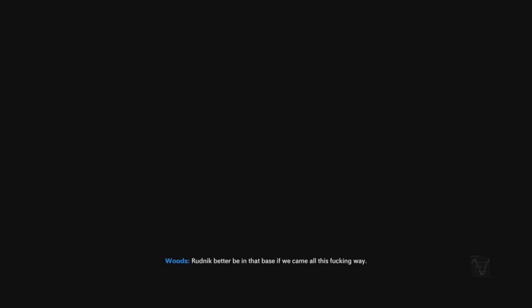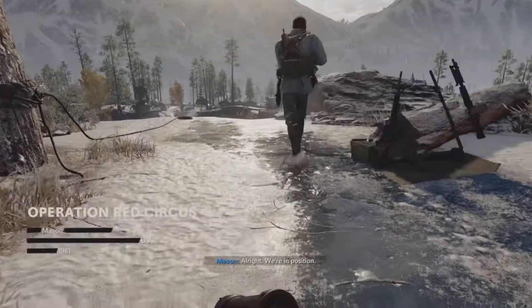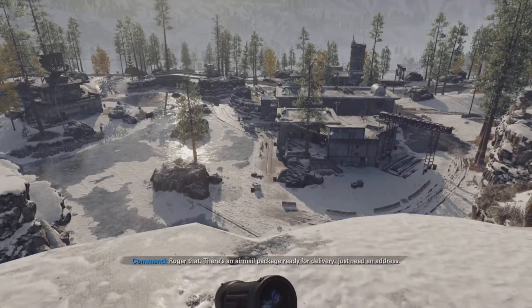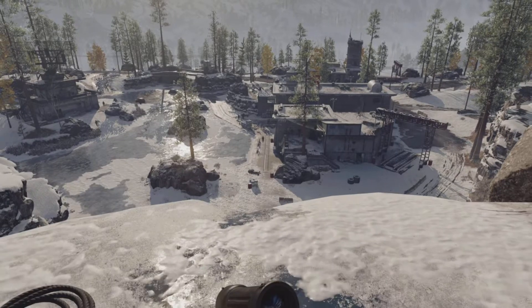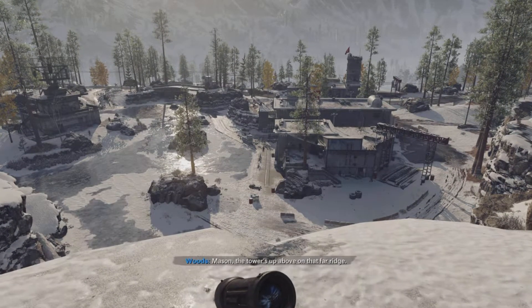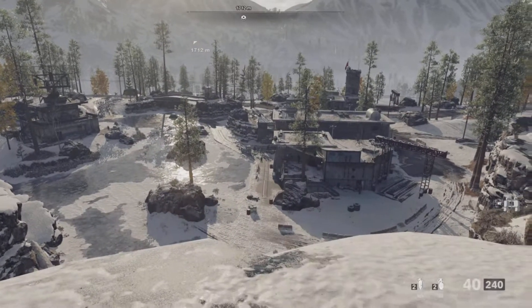Hello everyone, welcome to my Black Ops Cold War Realism Walkthrough. This is the first optional mission, Operation Red Circus, which is one of the hardest missions in the game, and also one of the most exciting and exhilarating missions ever. I replayed this mission so many times trying to get a very clean run of it, and I finally managed to get it — it took hours, but the whole entire time I was enjoying myself. I had more fun doing this than going through Spec Ops back in the days of Modern Warfare 2.